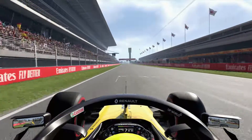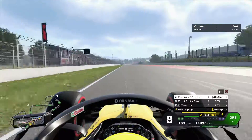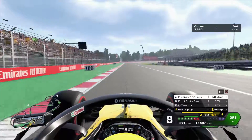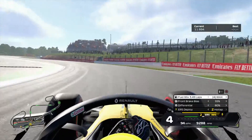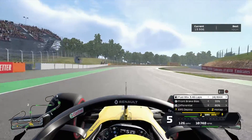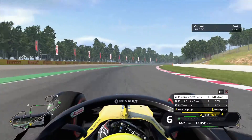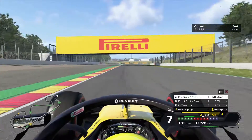We join at qualifying at the Barcelona Grand Prix. Across the line we go, making our way down towards turn 1. Quick right followed by a sweeping left — and missing the apex completely there. Just playing a little bit with the inside curve at turn 3. We're going to stay towards the left down towards turn 4.